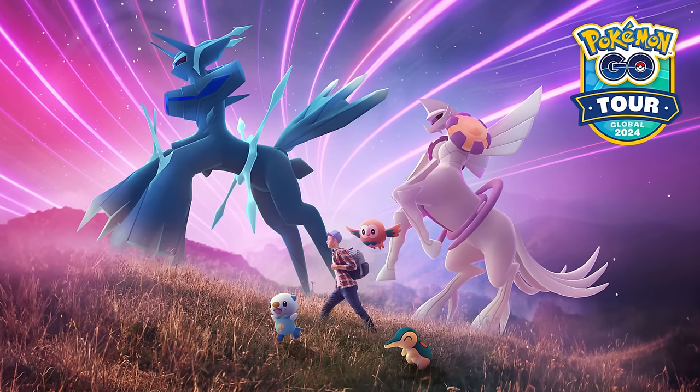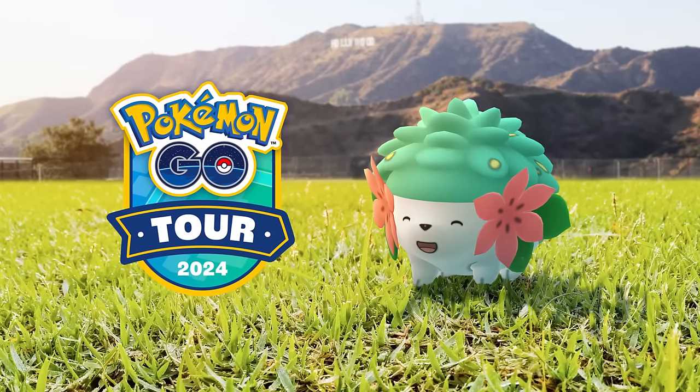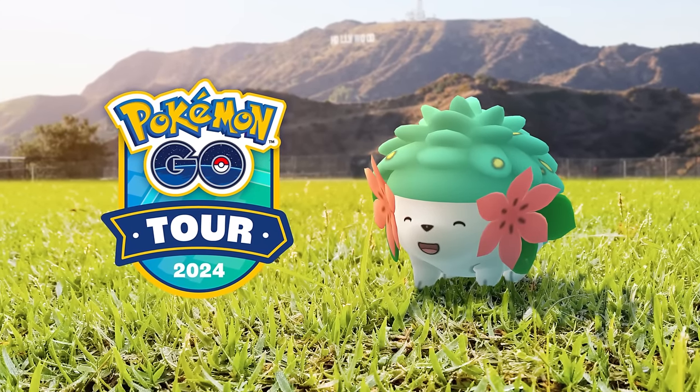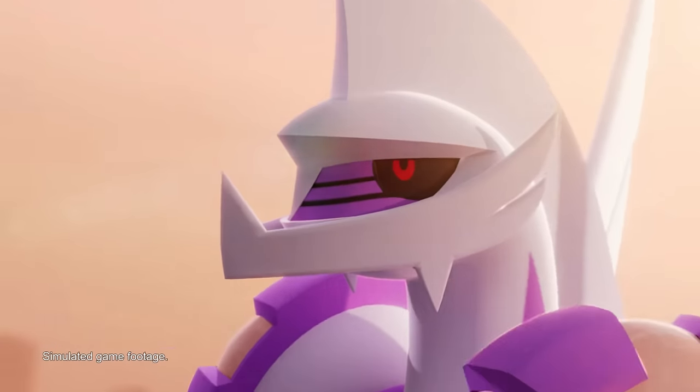There will be a new Masterwork Research available for purchase in the shop for $5 and it will reward you with an encounter with Shiny Shaymin. Origin form Dialga and Palkia will be making their global debut after appearing in Los Angeles for the in-person event the previous weekend. These forms are separate like Origin Giratina and they don't work like Mega Evolutions or Primal Reversions.